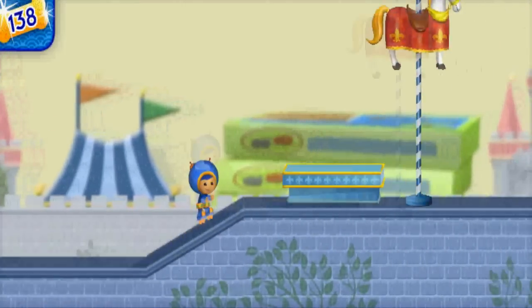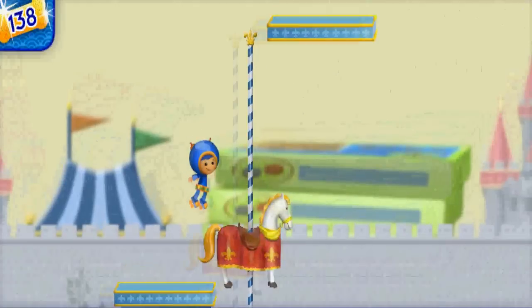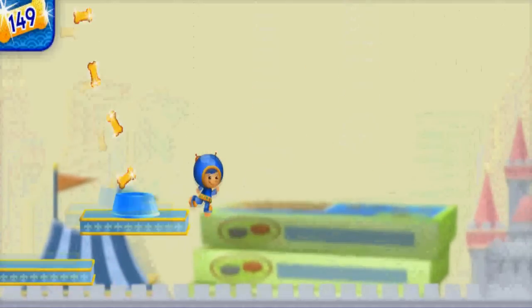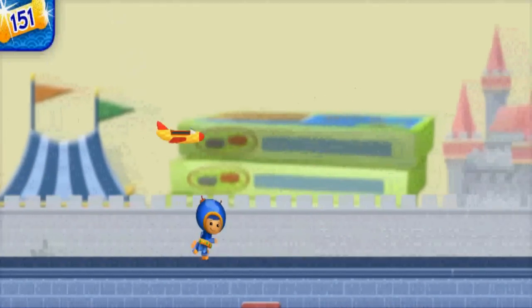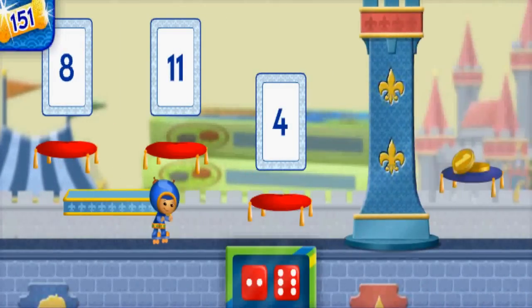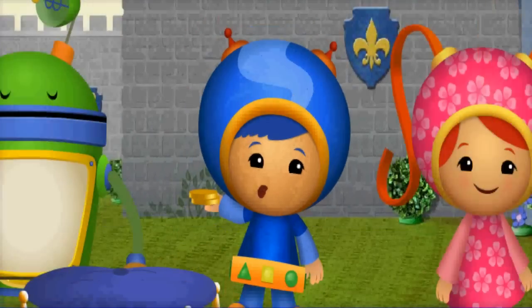Whoa! All right! More Sparkle Doggy Bones! This is the last tower we need to get over to find those Umi cents. Count the dots. You counted to eight. Awesome! All right — we found two coins!